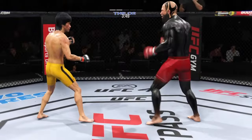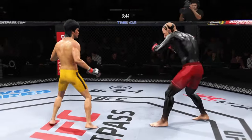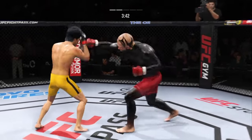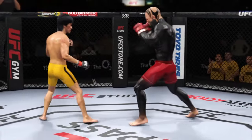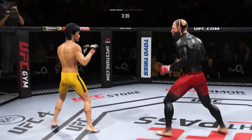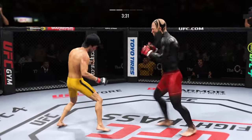Beautiful strike. He lands yet another flush knee — that's going to leave a mark. When you're using this length as effectively as he is here tonight, you might get a finish in the not-too-distant future. Liver kick — if you take those kicks it's going to shut your body off. Way to hide that leg kick.